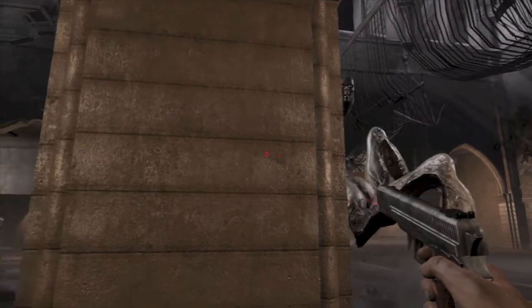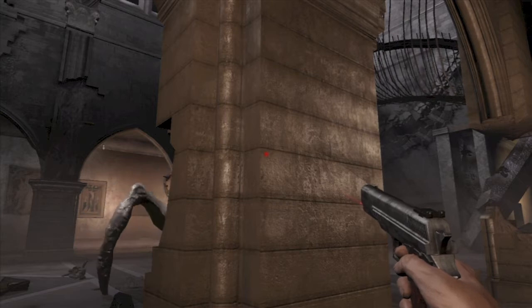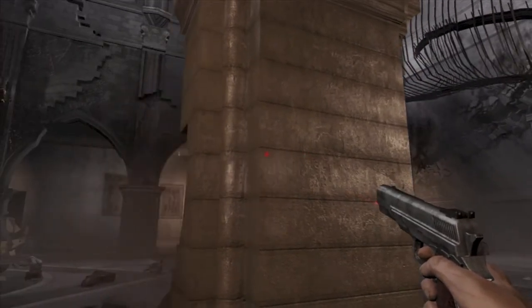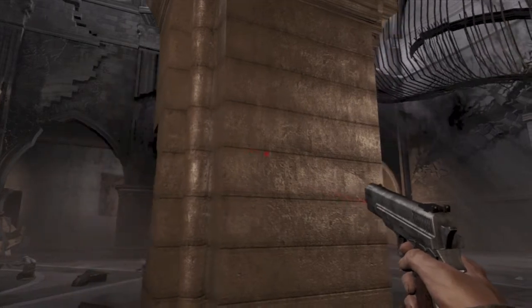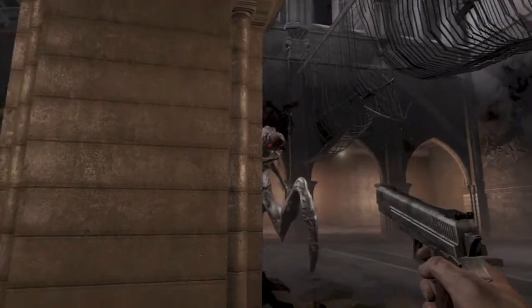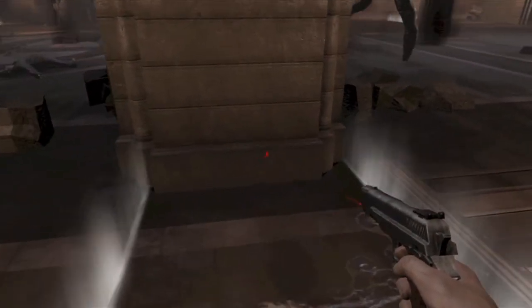The boss is going to throw daggers at us. What you want to do is let the pillar take all the daggers, then poke your head out and shoot one of his weak spots. Those will be on his shoulders and on his stomach.